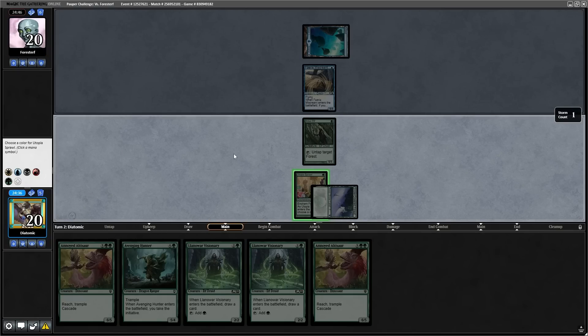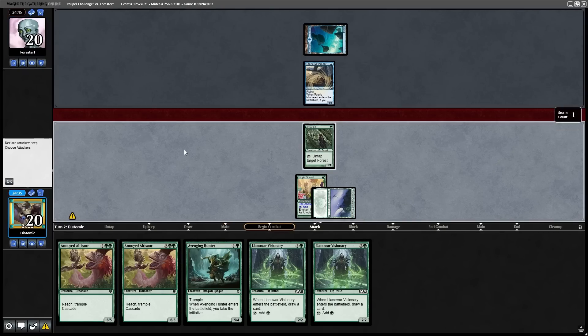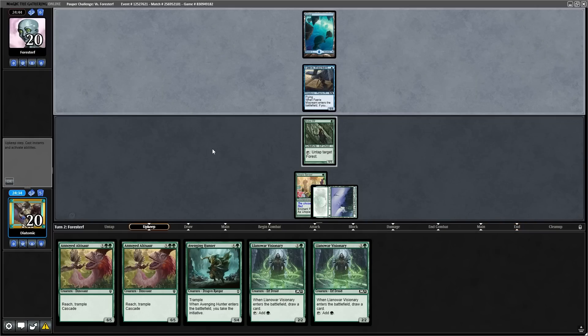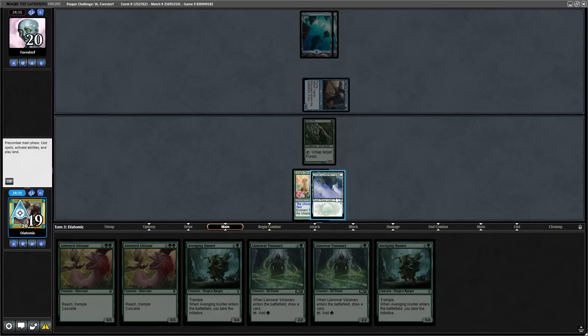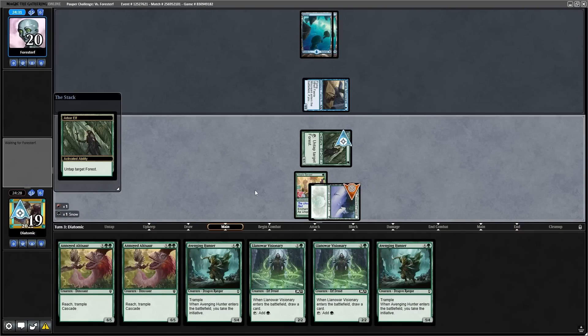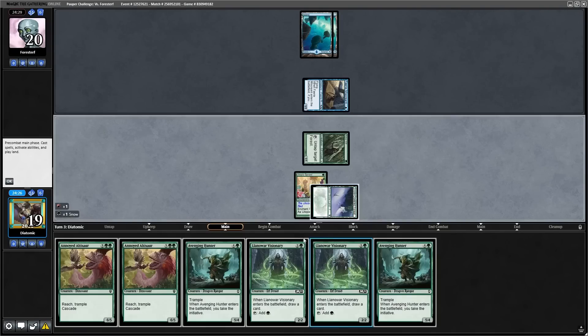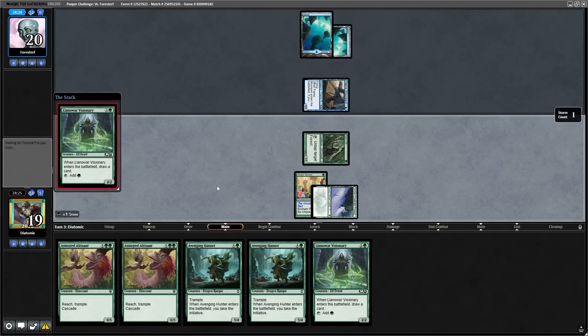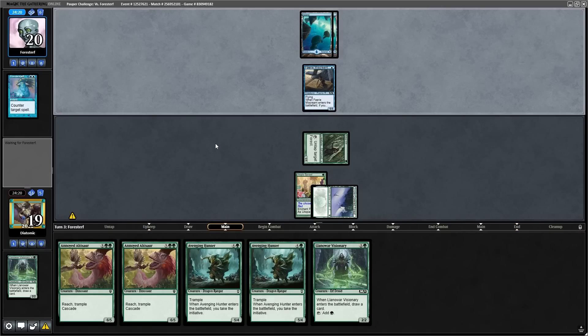Not finding a forest off the top is unfortunate because the opponent is guaranteed to be playing things like Counterspell, which will stop us from developing our board. And that's what the opponent does — they play their second island, attack in for one, and represent Counterspell on our turn, so there's nothing better we can do but play a Llanowar Visionary because we missed our second land again. Our nightmares become a reality when the opponent uses a Counterspell and we miss our second land drop for the second time.